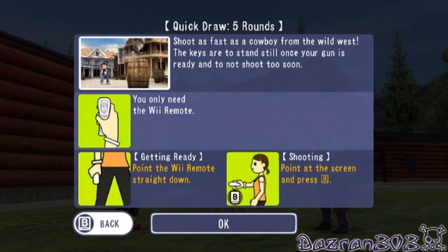Shoot as fast as a cowboy for the Wild West. The key is to stand still once your gun is ready and not to shoot too soon. So you don't need the Wii Remote in hand — you hold it down by your side, then point at the screen and press B. So the B button is my trigger. Let's get ready.